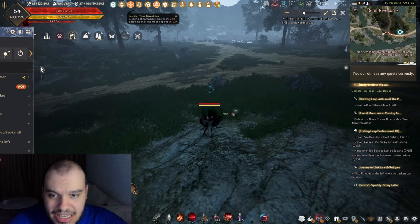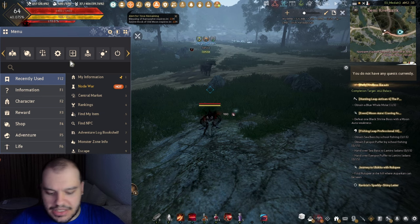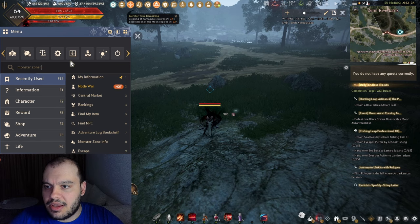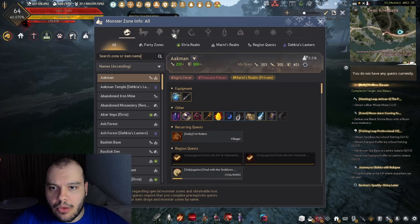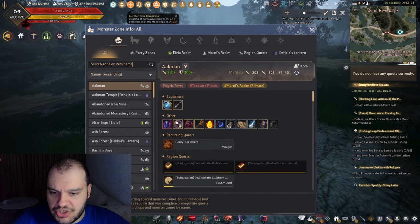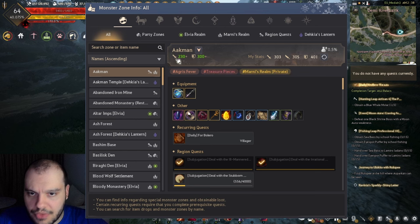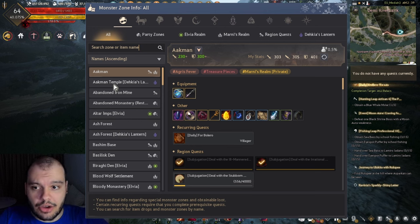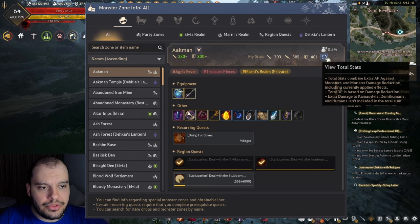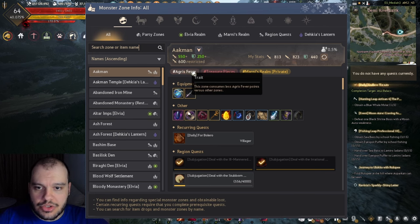As you may know, each zone in Black Desert has a cap. To see this cap, go to Monster Zone Info - press Escape, click Monster Zone Info, and type it right there. Once you're in this window, you can choose whichever monster zone you want. Click on a monster zone like Akman, then click the 'View Total Stats' button. Here it says 600 Restricted.